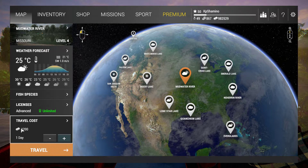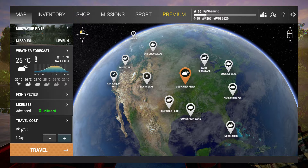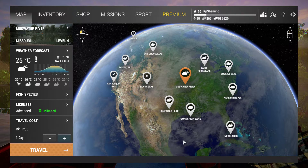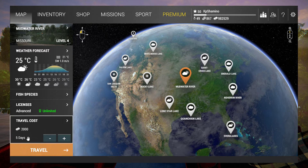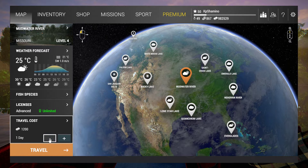The next part is travel cost — it's very important that you know this mechanic because if you do it wrong you are going to lose a lot of money at the start. When you go to an area you need to pay a one-time travel fee, and every day you fish in that area you also need to pay a daily fee. For example, if I want to go five days to Mudwad River I need to pay 2,000 currency. I would not do that — I would always go one day.